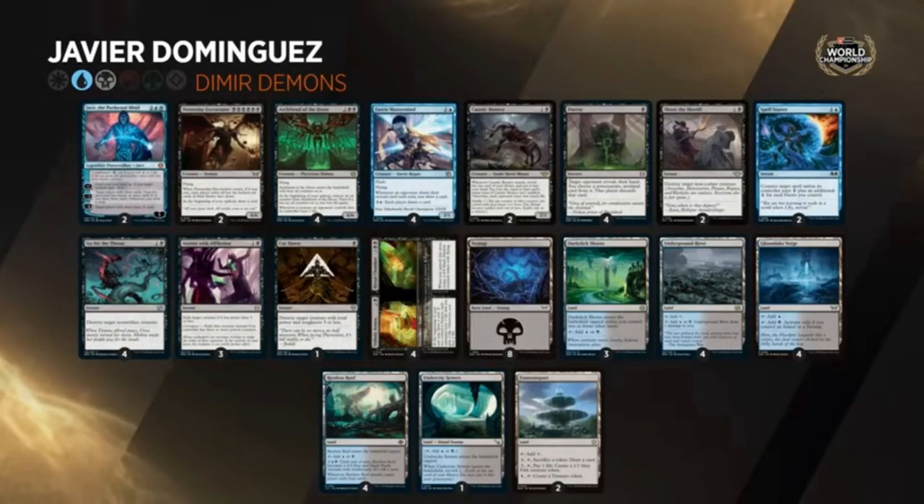It's really a combo deck that can play mid-rangey. That's where the utility comes in: Duress, Shoot the Sheriff, Spell Stutter, Go for the Throat, Anoint with Affliction, Cut Down — these spells allow you to interact with your opponent, kill off blocking creatures, stop threats, counter spells, or remove a good non-creature spell from their hand. Duress not only removes a non-creature spell but gives you information about what they're playing and what they're coming back with when you cast Archfiend of the Dross.